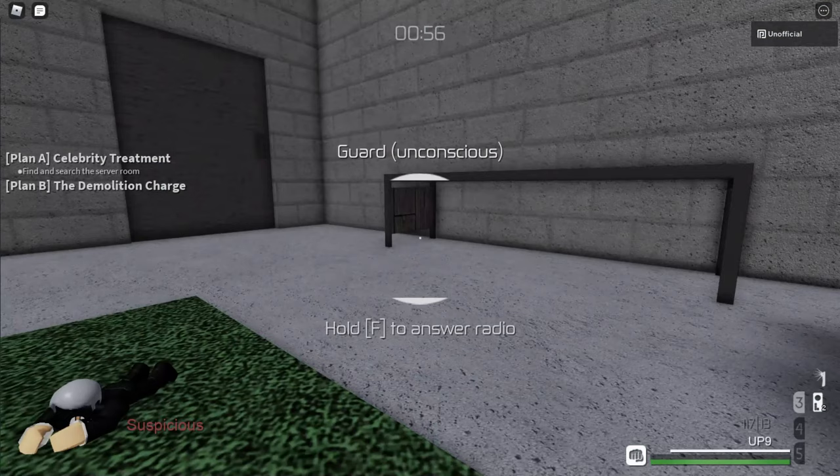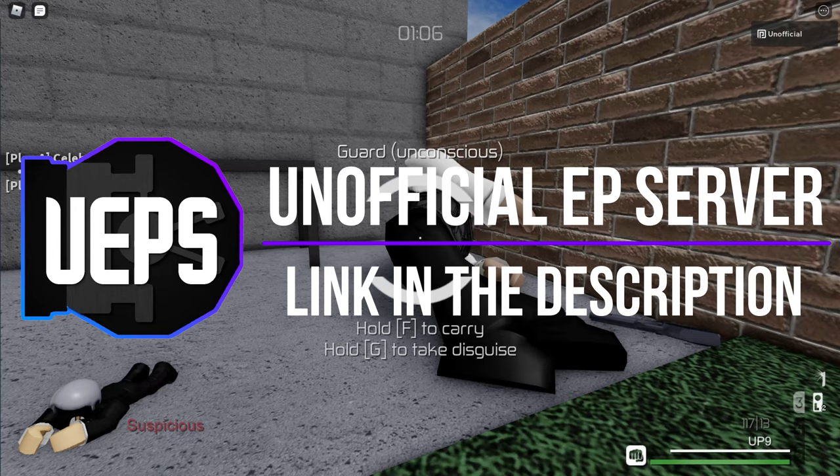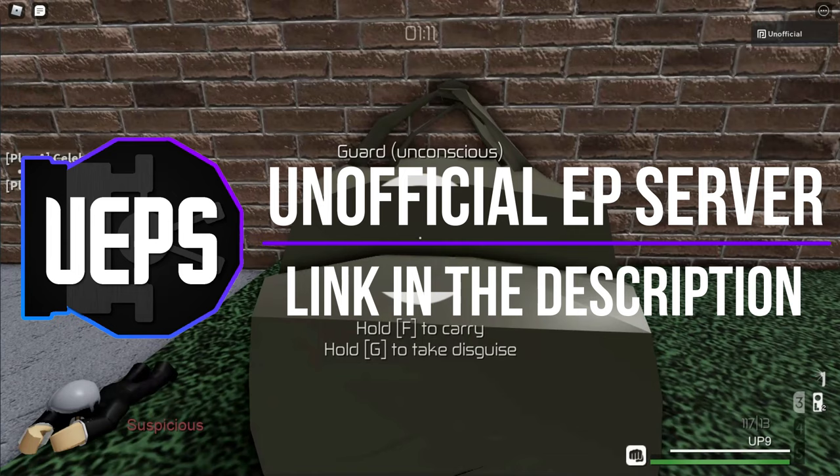And that's the end of the guide. If you use Discord, then consider joining the unofficial Entry Point server, which is linked in the description. It's the best place to get gameplay advice, hang out with the community, or even play Game Pass missions for free. I'll see you guys next time.